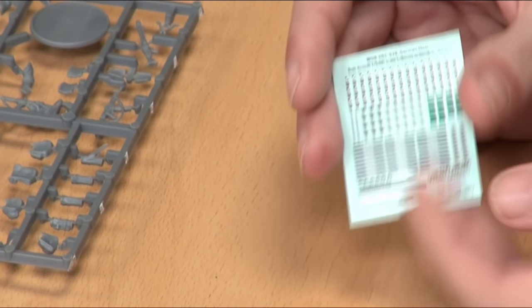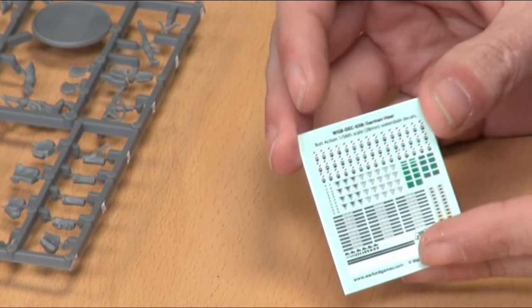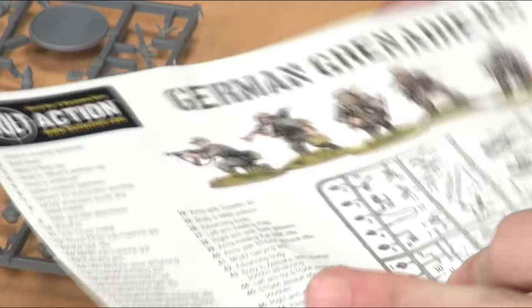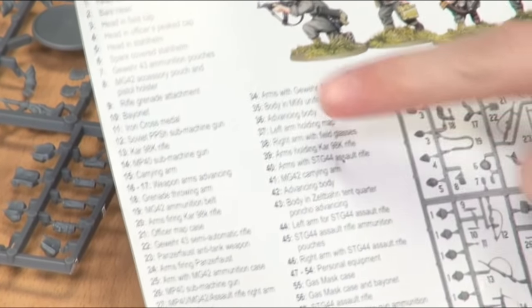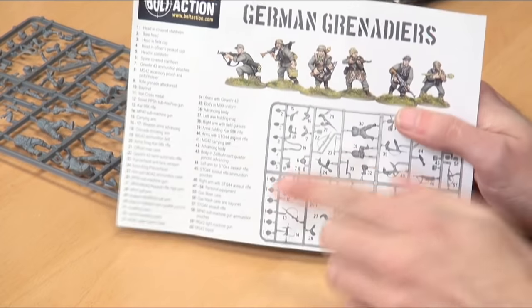The other things we get in the box: a lovely little transfer sheet. You've got all your rank insignia in here, and there are cuff titles — the long stripes with writing in the middle. Do not throw away this sheet, guys, because it is very useful — it shows you your sprue layout and tells you what everything on the sprue is. If you're building a list from the book, this will be your Bible.